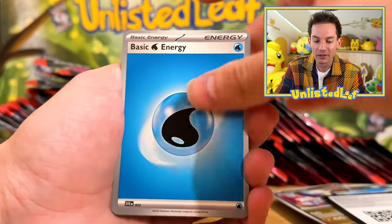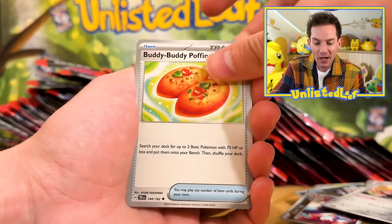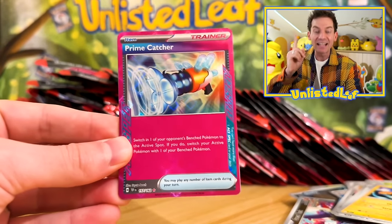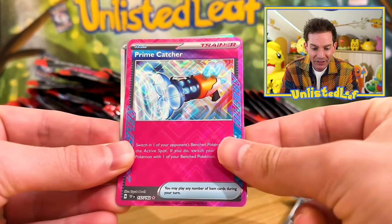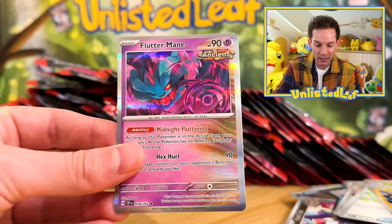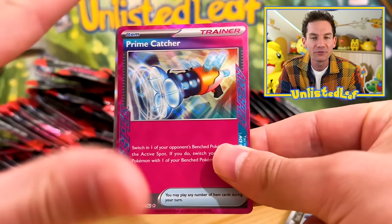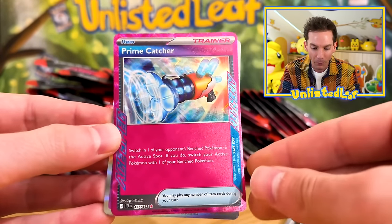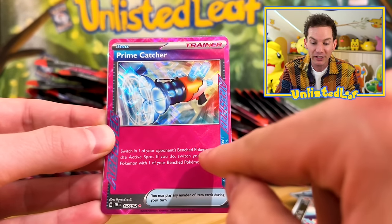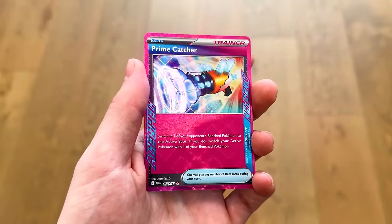These illustration rares — you guys were saying in the comments some of your favorite artworks. This is sick — this is the number one A-spec card! Dunsparce, and Fluttermane as the holo. In Japan it was going for almost $50 or $60 because it's so playable: switch one of your opponent's bench Pokemon to the active spot, and if you do, switch one of your active Pokemon with one of your bench Pokemon. That's going to look really good in the binder.